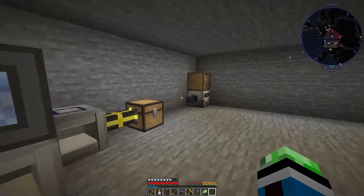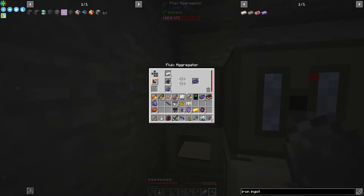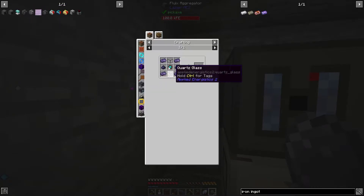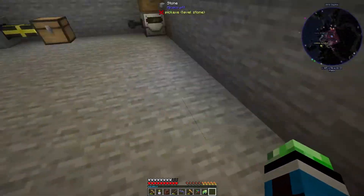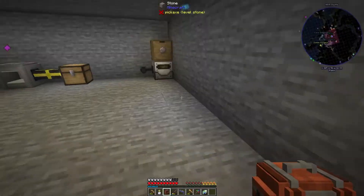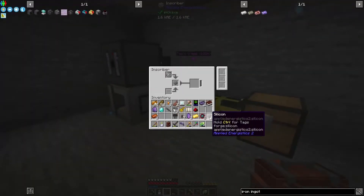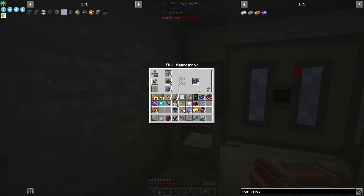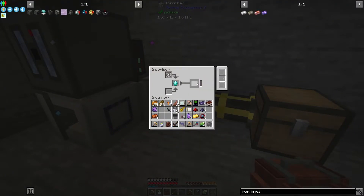This, this, this - and then we need two silicon. It was fluix aggregator - good thing I got that one correct. And then an engineering processor, okay. Get a diamond, get another piece of silicon, get a redstone. Silicon gets pressed, this silicon gets aggregated, this silicon gets aggregated, this diamond will get pressed.